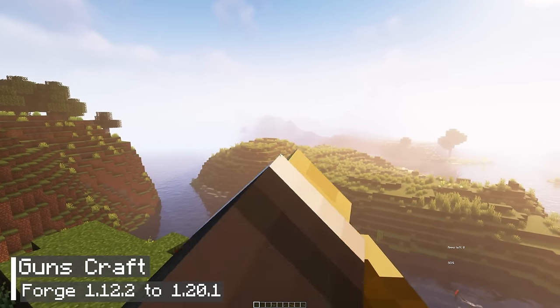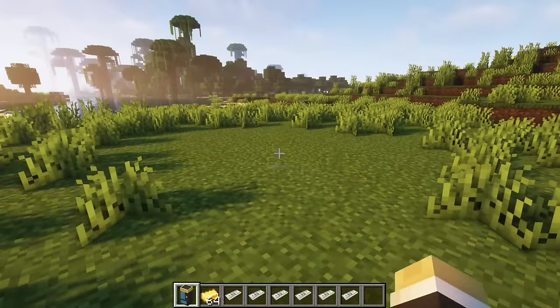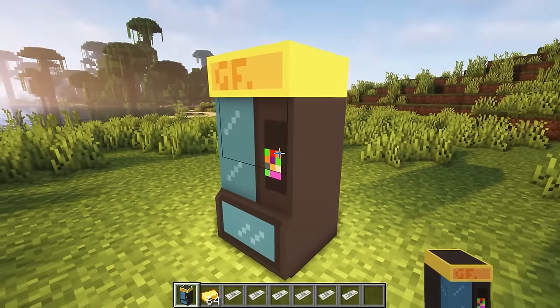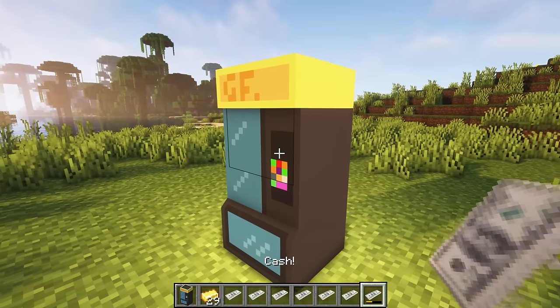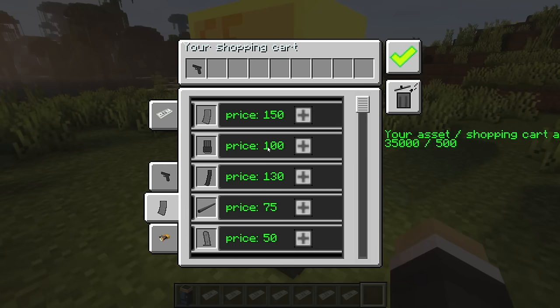The next mod we will discuss is called Guns Craft. This unique mod allows you to purchase guns through a vending machine using either money or gold. Unlike other mods, you won't have to craft the guns yourself. Instead, the vending machine provides a convenient way to convert between money and gold to make your purchases. To buy a gun, you need to have enough money along with the appropriate accessories and ammunition. The cost will depend on their quality and features.